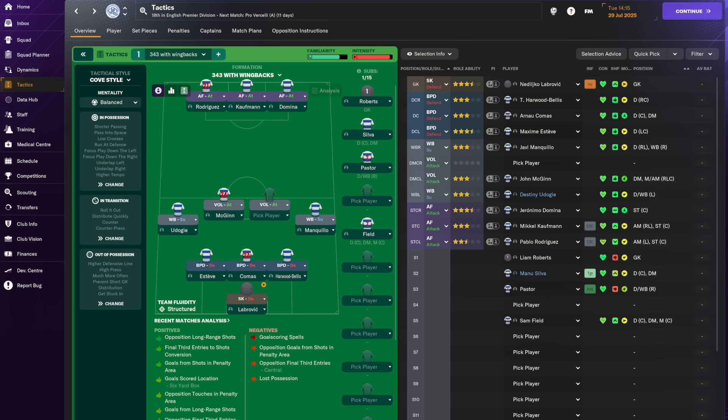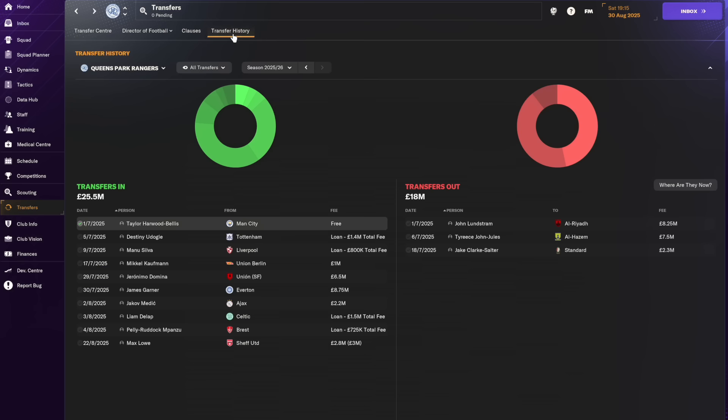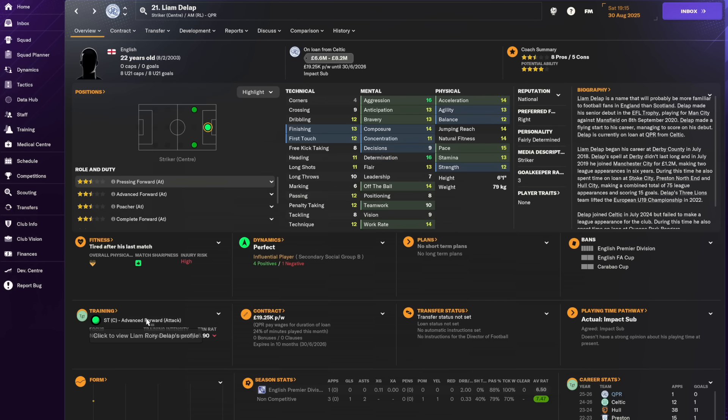With the signings of Kauffman and Domina up front, we now have a forward line and something like a starting eleven. I'd still like another midfielder and quite a lot more depth. We're almost at the transfer window now — after three Premier League games we've won one, drawn one, and lost one. Since signing Domina I've also brought in Garner in midfield, defender Medic, another defender, left wing-back cover, plus a couple of players on loans from overseas clubs. The Panzer provides depth in midfield and Dilap as a forward.